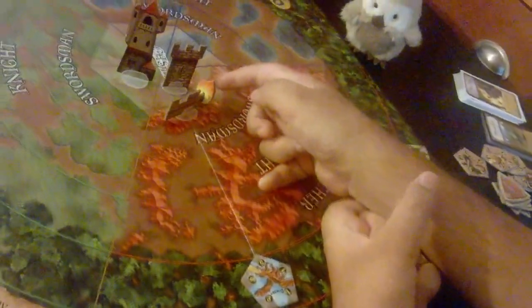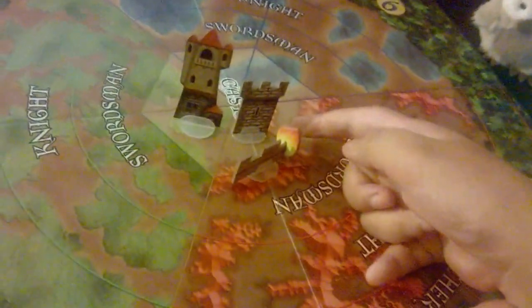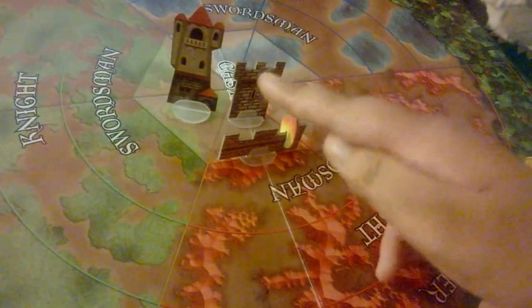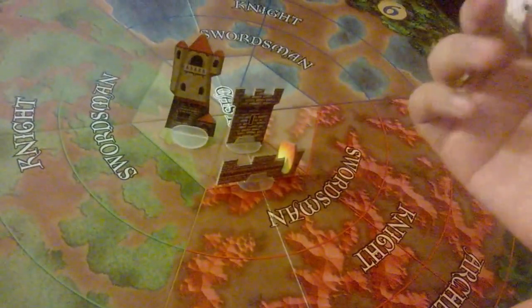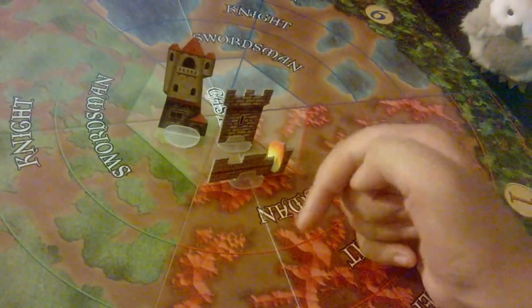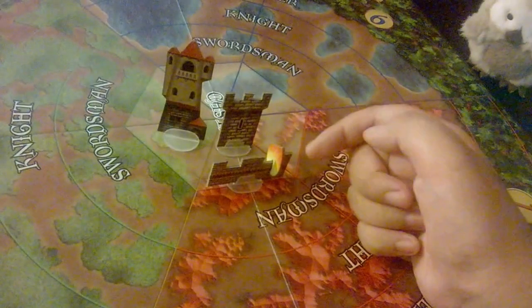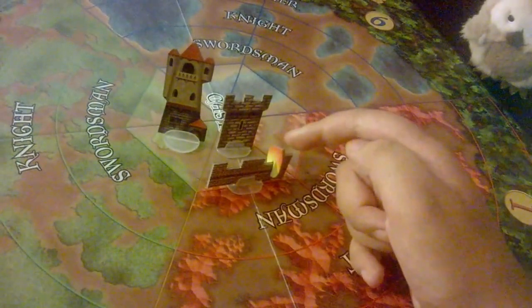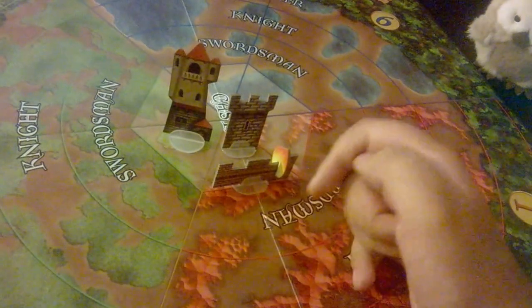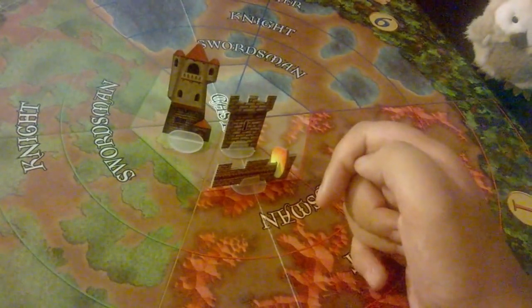As you can see, there is one flame token on that wall. There are two little slots on every single structure for flame tokens. When the first flame token comes to the structure, it is placed in one slot, and the second goes in the other slot. There is no more room for flame tokens after that.